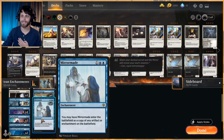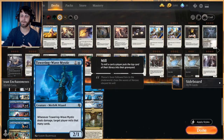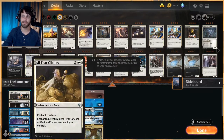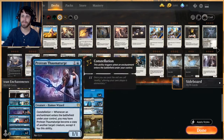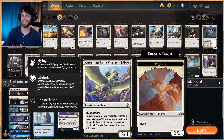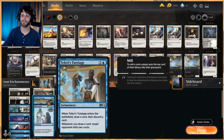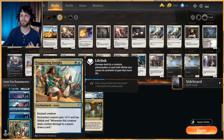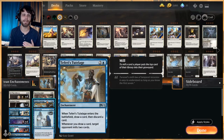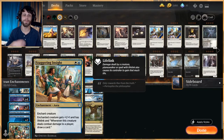The whole deck has a mill sub-theme. Towering Wave Mystic — any time it deals damage, target player mills that many cards, which is really nice. We can get that pretty strong with things like All That Glitters or any of the little enchantments, and then copy it with the Protean. We also have Teferi's Tutelage, so every time we draw a card we mill two cards on their end. With Staggering Insight, that's really really good.